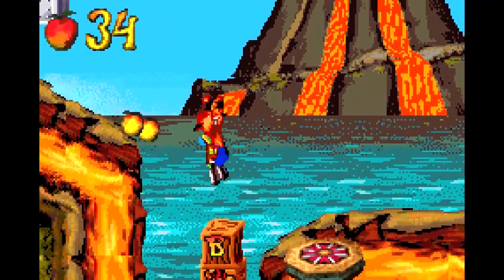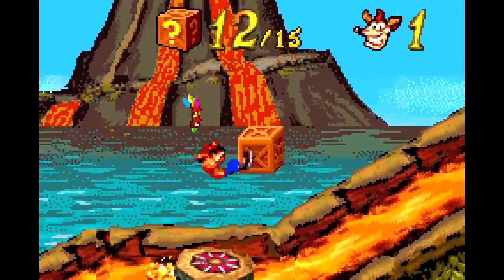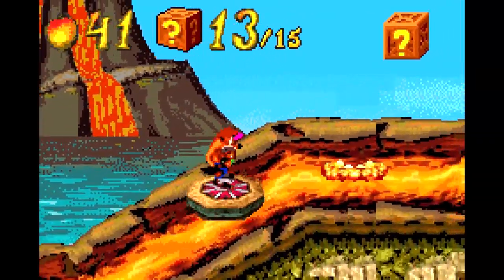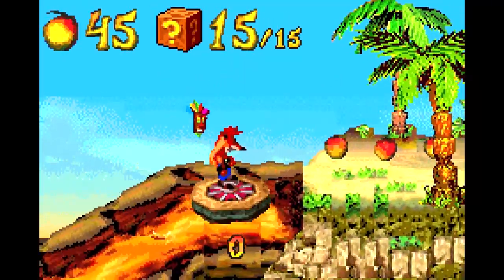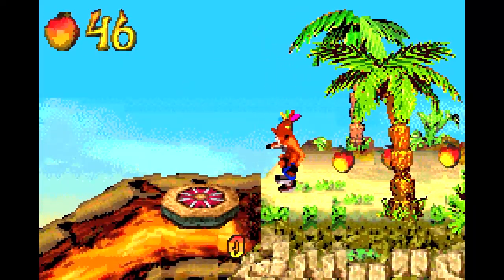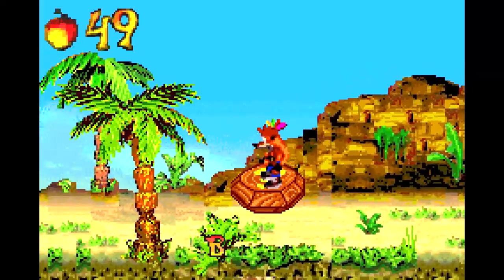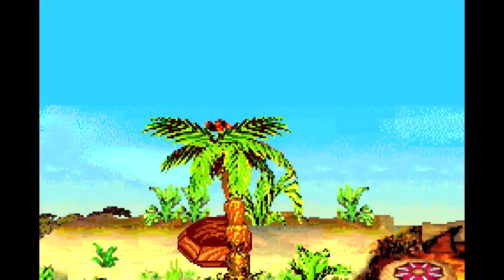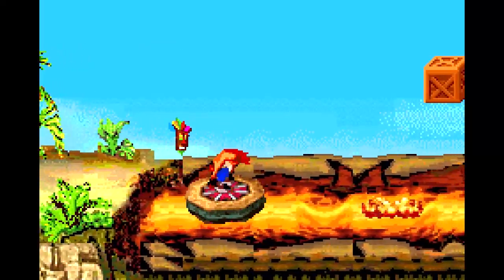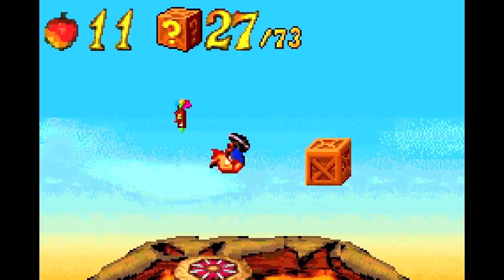But this is generally the safer way to do it. Bounce on this crate and land here, get ready to jump over the lava bubble. And whether or not you want to count those lava bubbles as enemies, this might be the first bonus level that has such a hazard within it. You don't usually encounter enemy-type things within the bonus rounds, so I think that's kind of interesting.